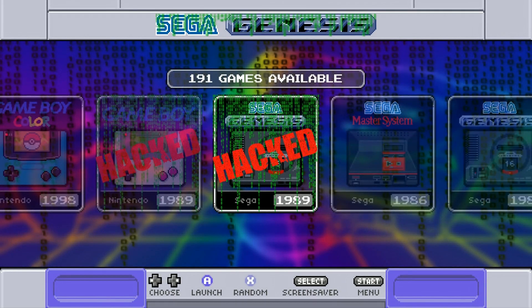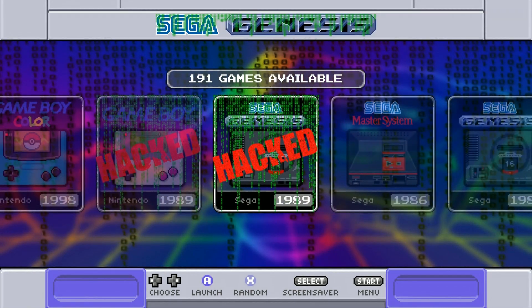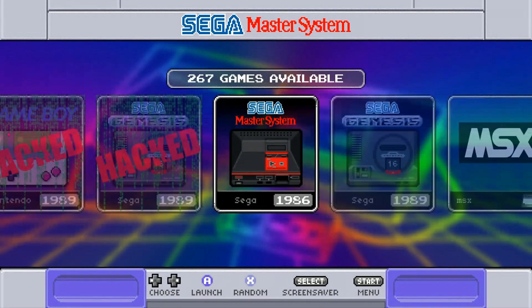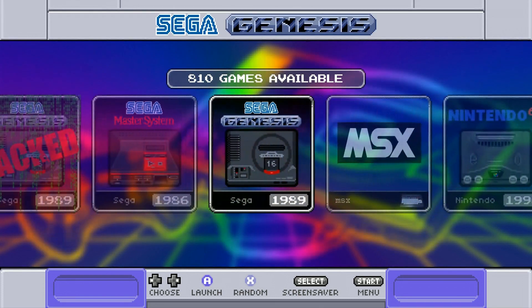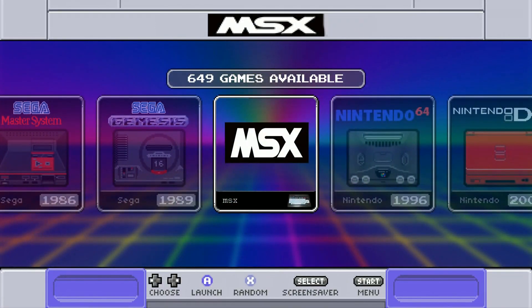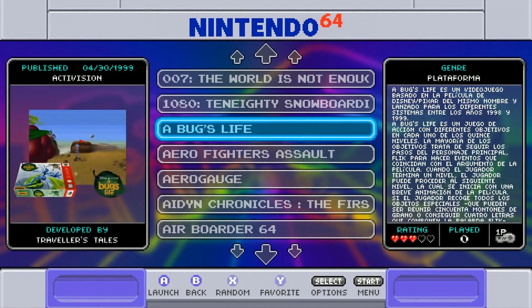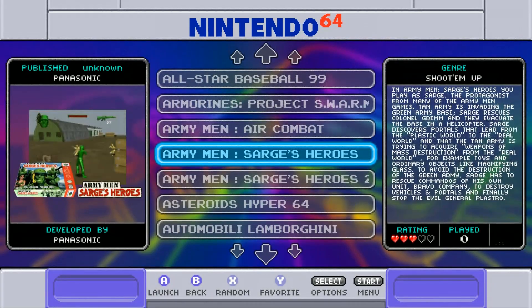Sega Genesis — I do like that it says Genesis instead of Mega Drive for us in the US. You got the hacked games: 191. Those are often fun to just play around with; some of them don't boot though. But I'm sure you're going to find some gems in there if you spend some time. Sega Master System — good stuff. You get the box art, the logo, and the JPEG on the Genesis. No video snaps though. Sega Genesis: 810. MSX: 649 — quite the collection of MSX. Nintendo 64 — all 303. You get the box art — it looks really good, I really like the Nintendo 64 here.